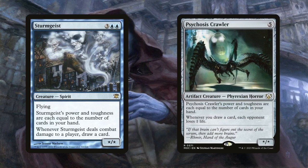Similarly, Psychosis Crawler — a star/star creature — doesn't cantrip when it connects, but its power and toughness being equal to our hand will give quite the wallop when not blocked. However, it doesn't even need to swing to bring the pain. Whenever we draw a card, each opponent loses 1 life. Since we're potentially drawing a ton of cards each turn, that life loss will either add up quickly or win us the game right then and there.